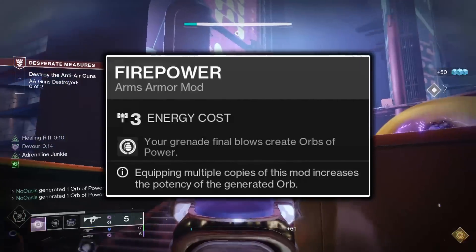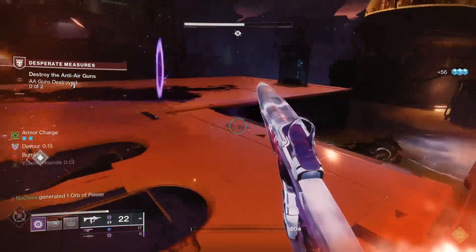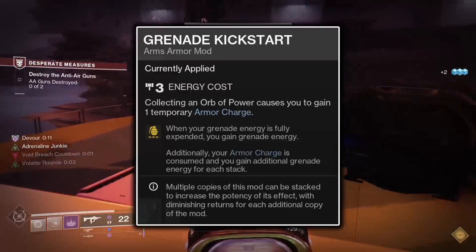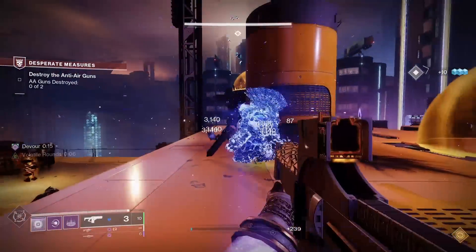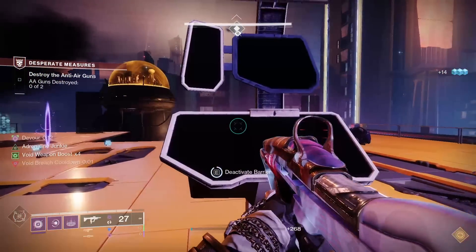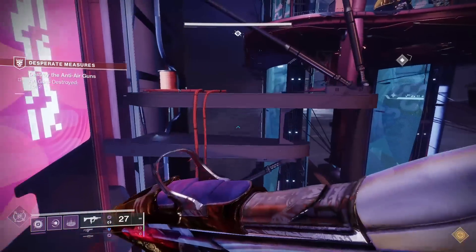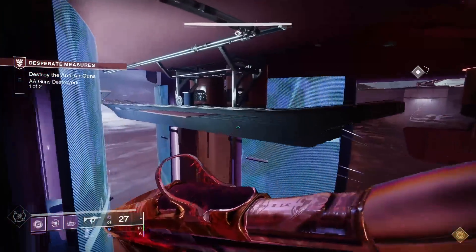For the mods on your arms, firstly the Firepower mod. Firepower will summon an Orb of Power upon getting a kill with your grenade, which you can then pick up to grant you both super energy as well as Armor Charge, feeding into the Grenade Kickstart mod. Grenade Kickstart will refund you Grenade Energy upon the throwing of your grenade, and it still refunds energy even if you don't have any stacks of Armor Charge. For higher difficulty content where it may not be safe to pick up Orbs, you could forgo the Firepower mod in favor of a second Grenade Kickstart mod.